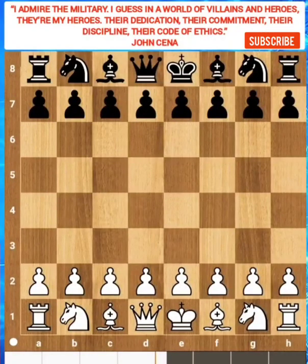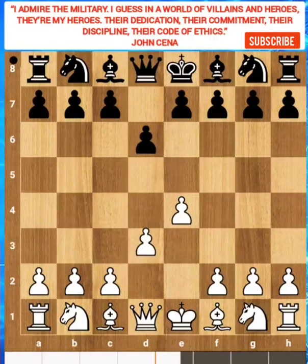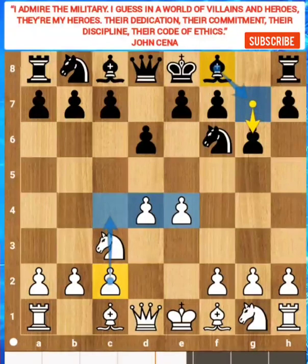Let's go. Garry begins with E4. Topalov responds with D6 — he wants C5, E5 to control the center, or he can play Knight F6. D4. Knight F6. Knight C3. G6 by Topalov, he wants Bishop G7. This is called the Pirc defense, not KID. Garry could play King's Indian with three pawns in the center. Bishop G7.